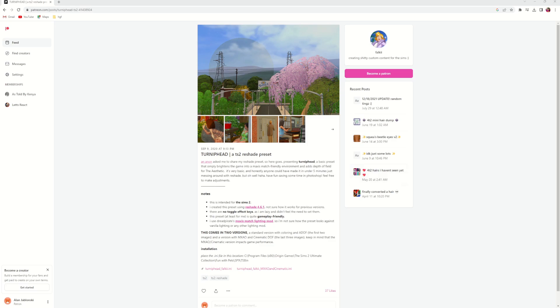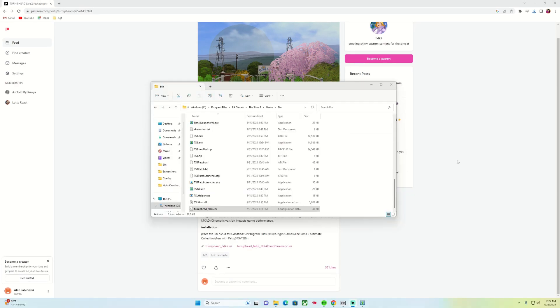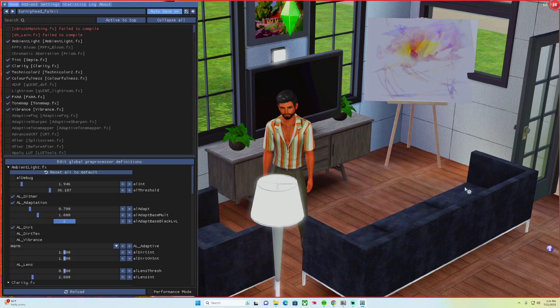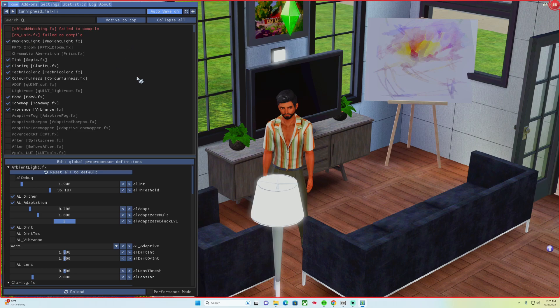The preset I use is actually made for The Sims 2, not The Sims 3, but it looks really good in Sims 3 — it's called Turnip Head, a Sims 2 ReShade preset. I'll link it in the description. I download just the first file; the second adds cinematic depth of field which I don't use. Once you've downloaded it, drag the file 'turniphead_falke.ini' into your Game Bin folder — not in a subfolder, just right in the Sims 3 directory. ReShade will be able to find it there.